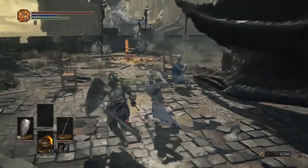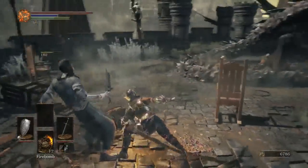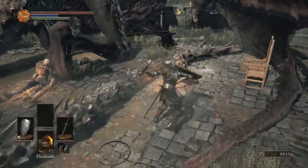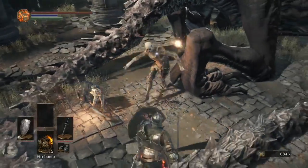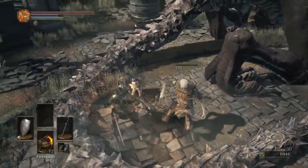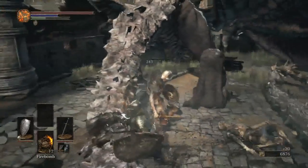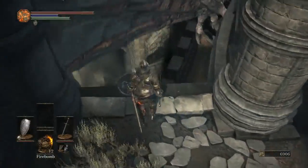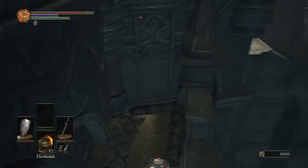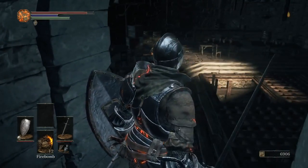Literally everything shrieks at you. I'm pretty sure you can drop from up here. Again, if there's loot that I can see, I swear to god I will find a way to pick it up. If there's something blatantly hidden and I miss it, that's fine. But if I can see it, I can't allow myself to just pass it up. Yeah, it's right here. I should have done this earlier. There we go. That's what we're looking for.